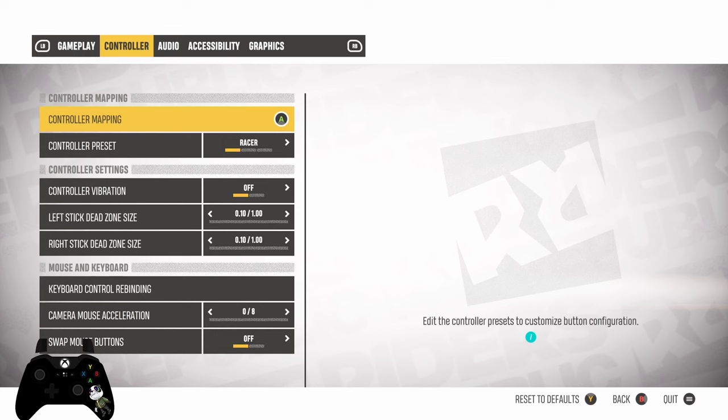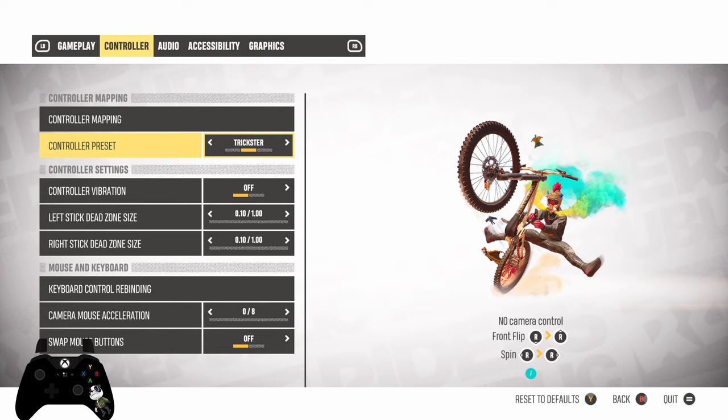As for controller, I'm on an Xbox controller. I do use trickster settings — that's the one I've been using pretty much since the beginning. That means I'm doing all my tricks with the right analog stick. It feels more natural to me. I recommend it if you haven't tried it.